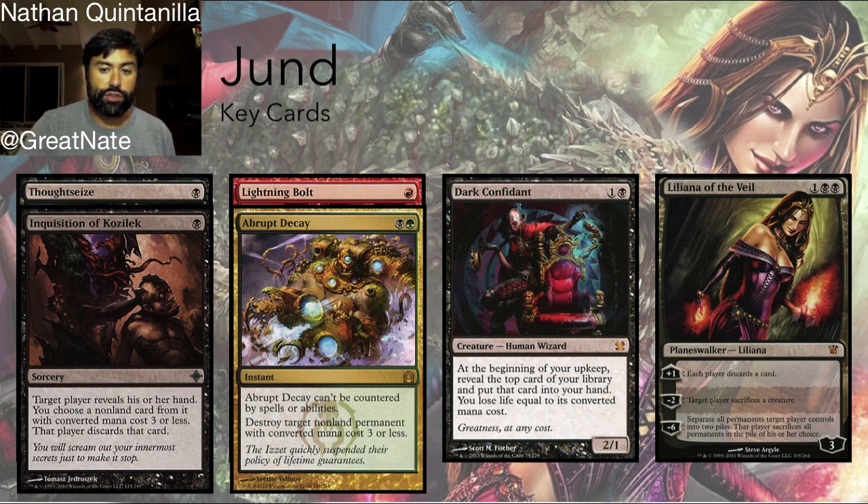Dark Confidant allows Jund to begin gaining card advantage, at the expense of life. In a lot of Jund lists, Liliana or Courser of Kruphix is the top of the mana curve, so there's a chance they can offset some of that damage. But it's worth the extra card — especially if you have Liliana in play, you're seeing an extra card every turn while your opponent's hand is getting shredded and they can do nothing as you beat them to death with a Tarmogoyf.